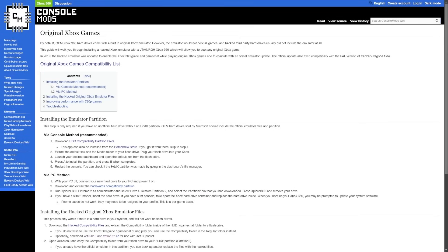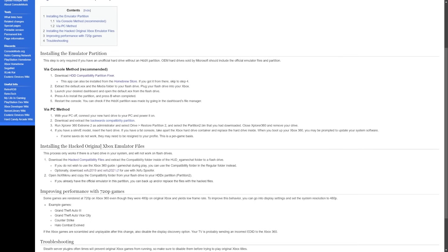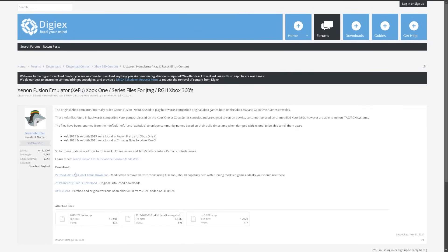The main page we'll be getting downloads from is the original Xbox game section on Console Mods. If you haven't set up backwards compatibility on your console, you'll need to download the hard drive compatibility partition fixer, the hacked compatibility files, and the ZFU 2019 and ZFU 2021 files. For the ZFU 2019 and 2021, clicking the link takes you to the DigiX forum where you'll find the patched 2019 and 2021 ZFU downloads. Just click and save each one somewhere you can easily find it.